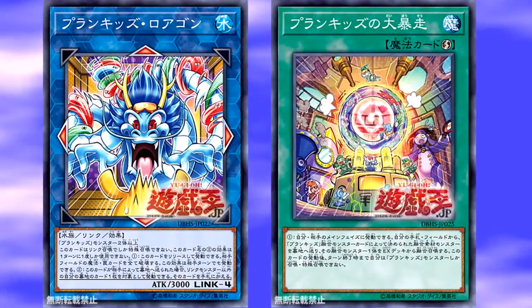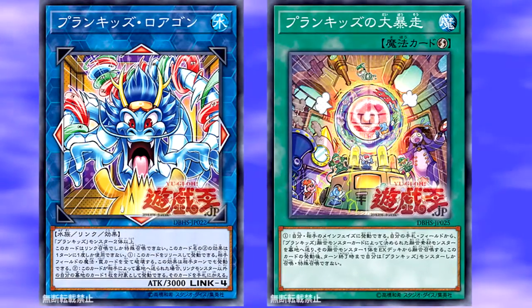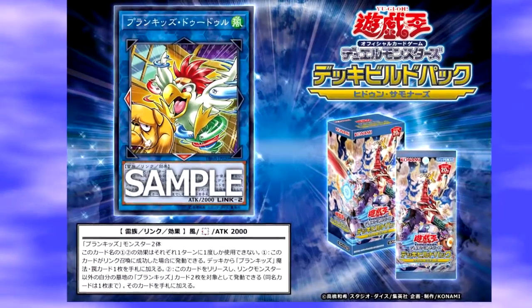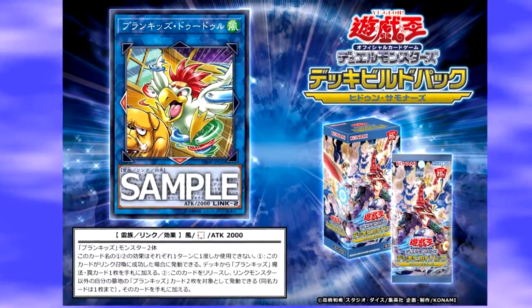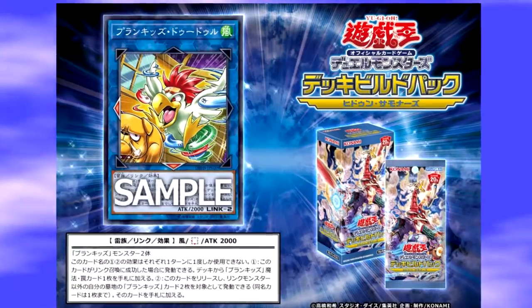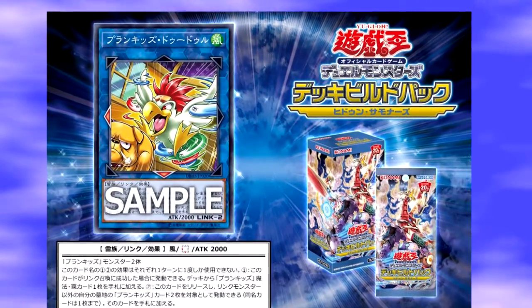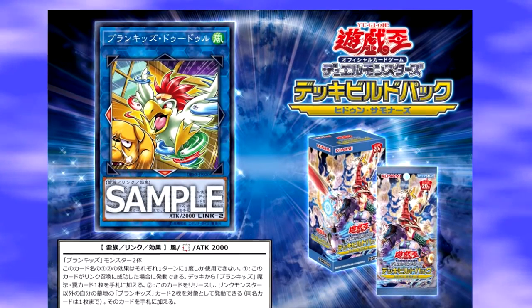It appears that, similar to the Fusion cards that let you special summon to the field, this lets you add more resources to your hand, which is nice because you can always recur the Prank Kids Fusion card or your Field Spell card. The Link Monsters and the archetype seem more geared towards recurring the resources of Spell and Trap cards — hopefully Trap cards will be released in the future — to use them later on, rather than just special summoning Prank Kid monsters through the Fusion monsters. I like those two different aspects.